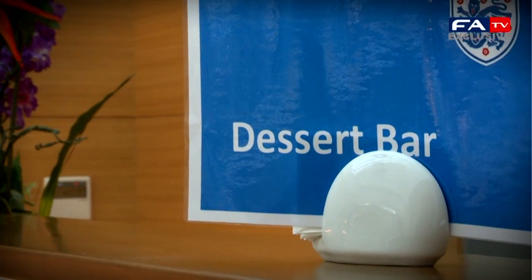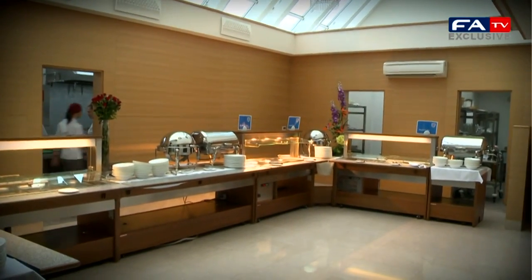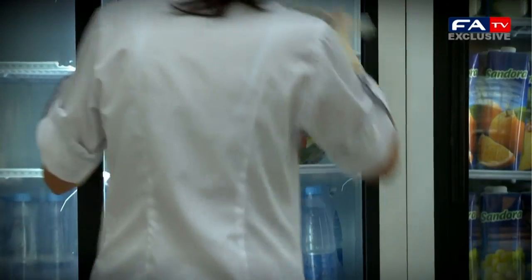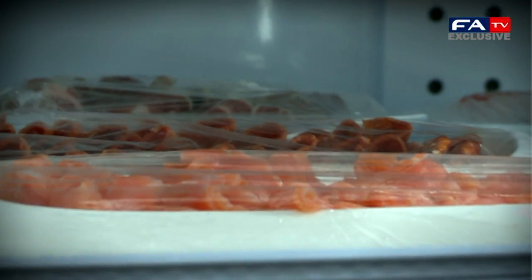This is the set up that we've got here. We have a dessert section, a protein section, and we also have a vegetable section and salad section. Basically the players will just come in, all the food will be laid out for them and they'll help themselves to whatever they want. The food being 25 different salads, four different main courses, four to five different vegetables — so they've got a variety to choose from, which makes it a lot easier and it's not constantly the same food all the time.